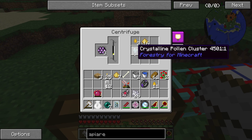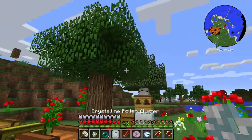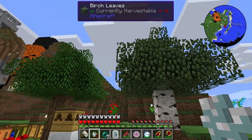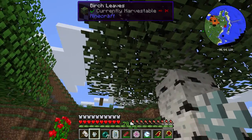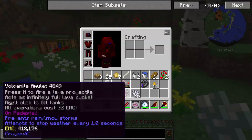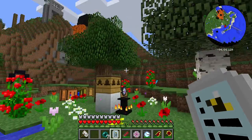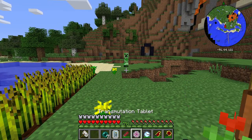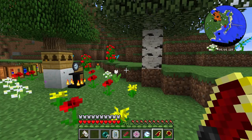Let's put these through the centrifuge. Also, I got one of these crystalline pollen clusters — not sure what this does, but I think it's for mutating trees. I'm going to try putting it here — do I put it in the leaves? I'm very confused. Can I put it through the bealizer and have it tell me what it does? Apparently not. Okay, so that's not how that works.